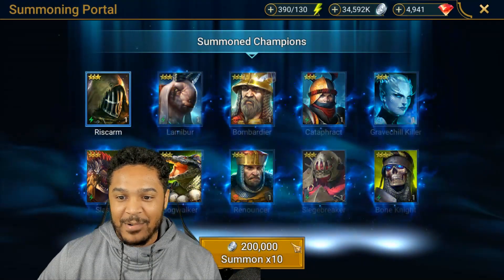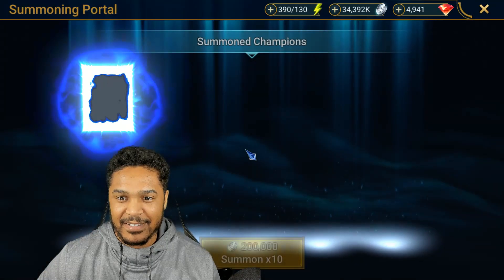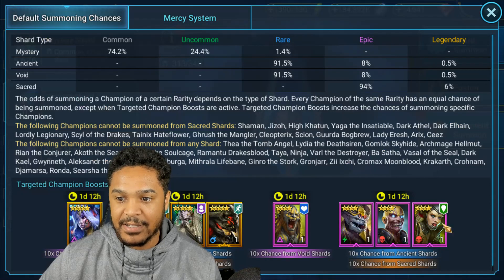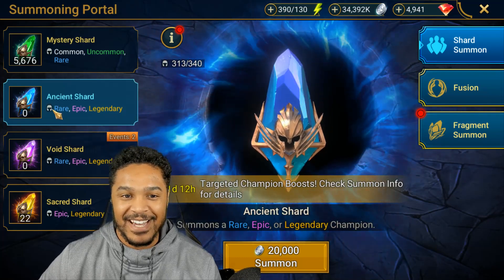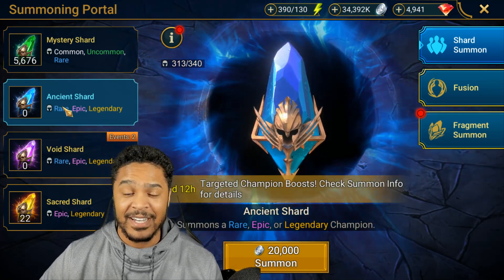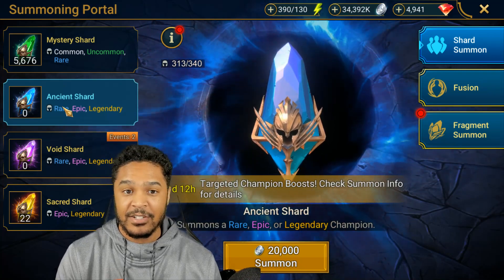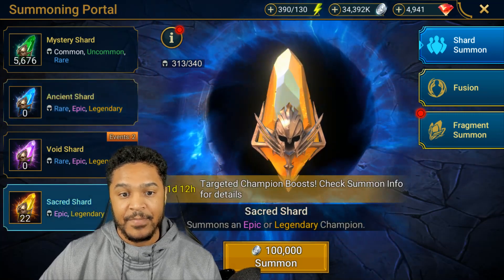I've been saving these up — Sepulcher Sentinel, and she is part of the 10x! That's the first 10x champion pulled out of over 200 shards — 218 total ancients. So two legendaries out of 218 ancients, which isn't bad considering it's only a 0.55% chance to get a legendary from ancients — it's not a two-times event.